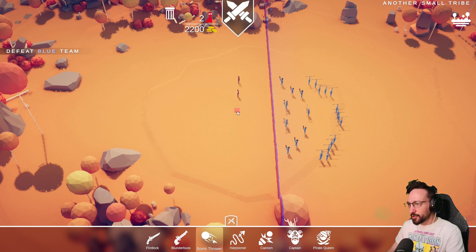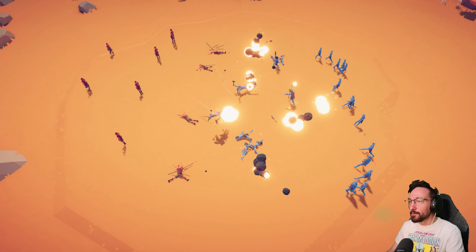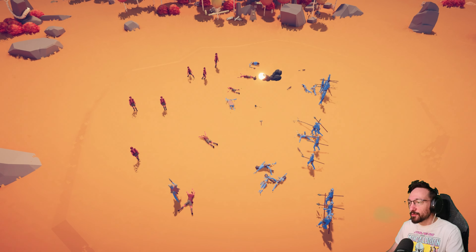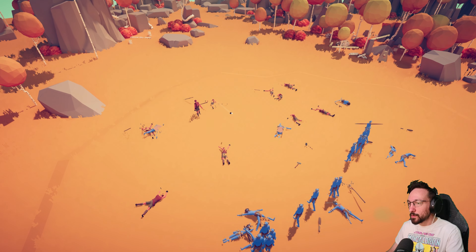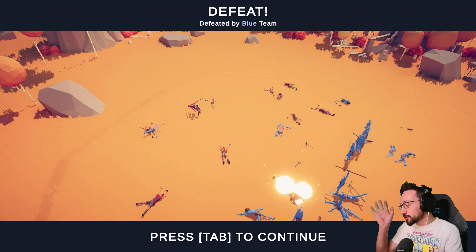I'm extremely curious on how far bomb throwers actually throw bombs, so let's kind of just spread a couple of them out and see what happens. They just stand there and hug them. That is so chaotic. Can they throw further than our spear throwers can throw? No, the answer is no. Okay, cool. Just testing some stuff.